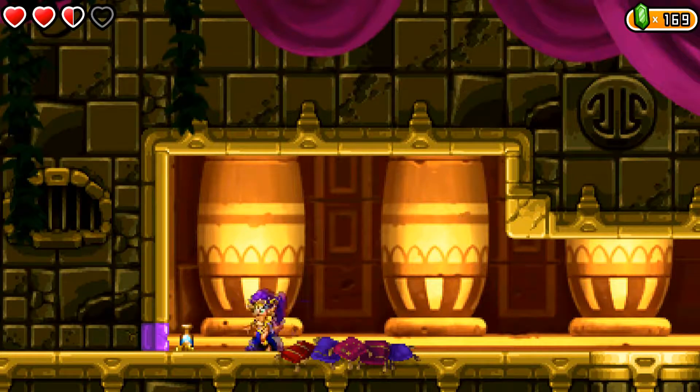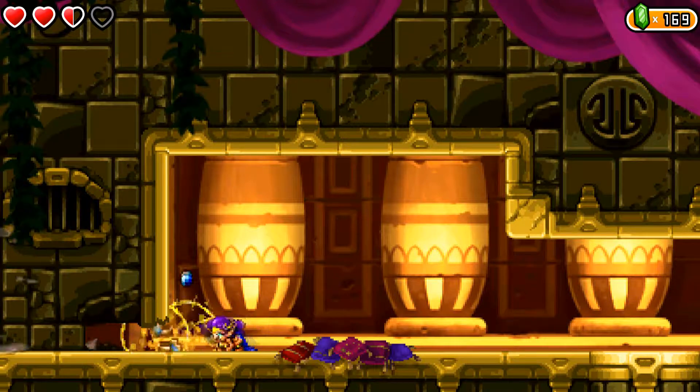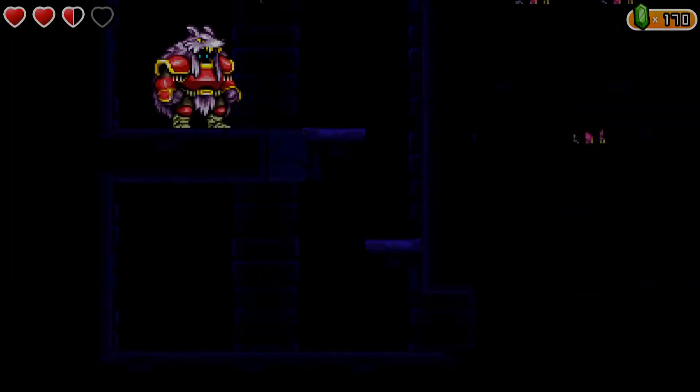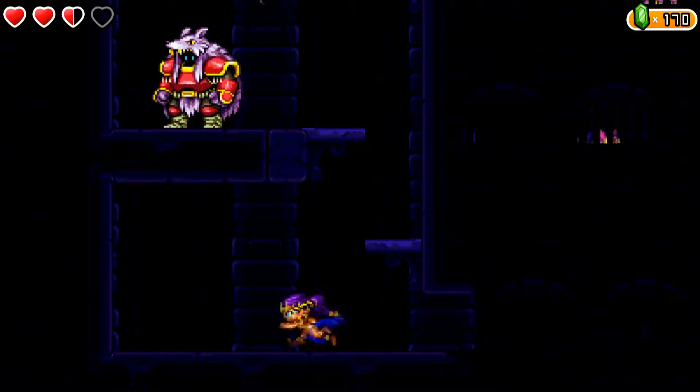Hey gang, what's happening? I am the Digital Nugget and welcome back to Shantae and the Pirate's Curse. Last time, we made our way into Tanline Temple and things got a little hairy because they think that we are their princess back from the dead. So we need to make our escape — our secret super stealthy escape. It's going to take a lot of skill and expert maneuverability to make it out. We may not make it out alive, but I will try my darndest.